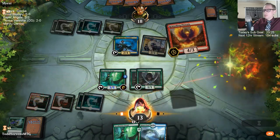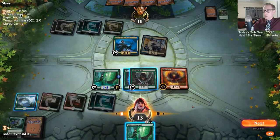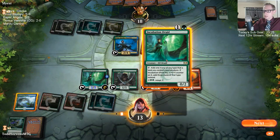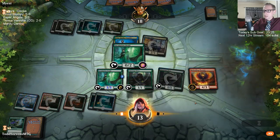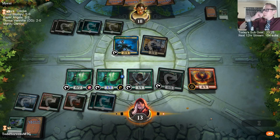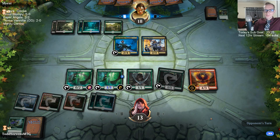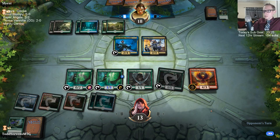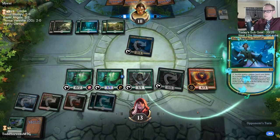I don't have the mana to play the Rekindling Phoenix and play a new Incubation Druid and adapt the new Incubation Druid. Finality only really kills two things here, so I'm not that worried about Finality actually. That Hostage Taker taking my Vanifar though — pretty messed up.